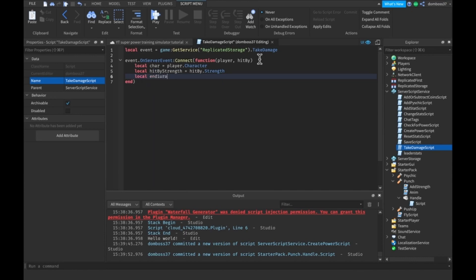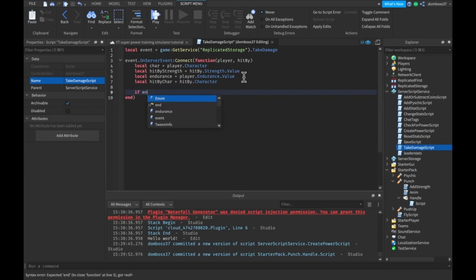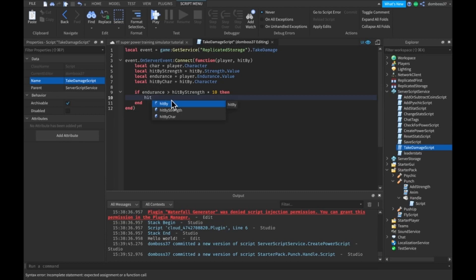We'll do local endurance is equal to player.endurance.Value. Also make sure hitByStrength is equal to hitBy.strength.Value. And then the last thing we'll need is hitByChar is equal to hitBy.character. Now we're going to check if endurance is greater than hitByStrength times 10, then we'll do hitByChar.Humanoid:TakeDamage and set hitByChar.Humanoid.Health to 0.